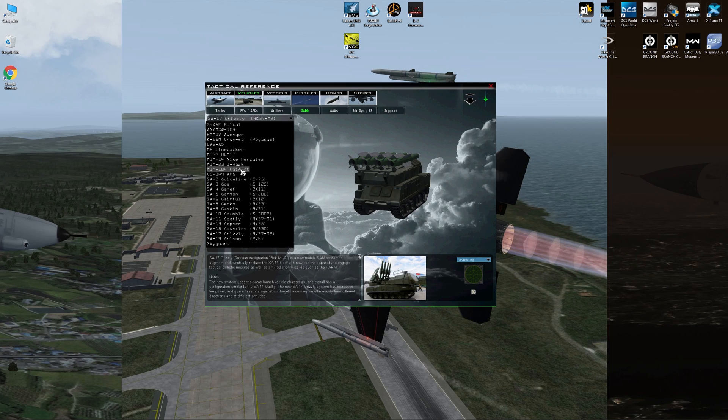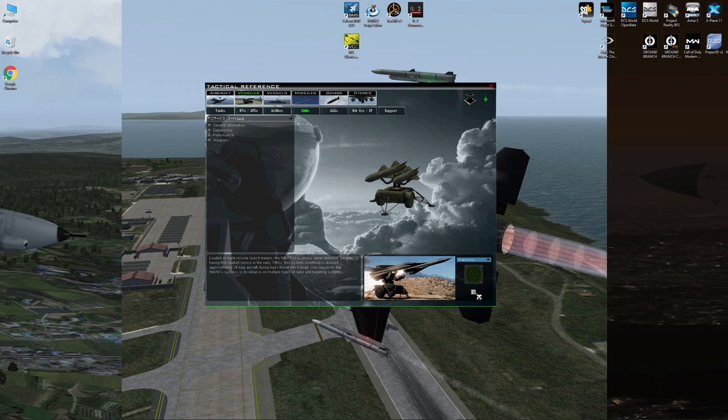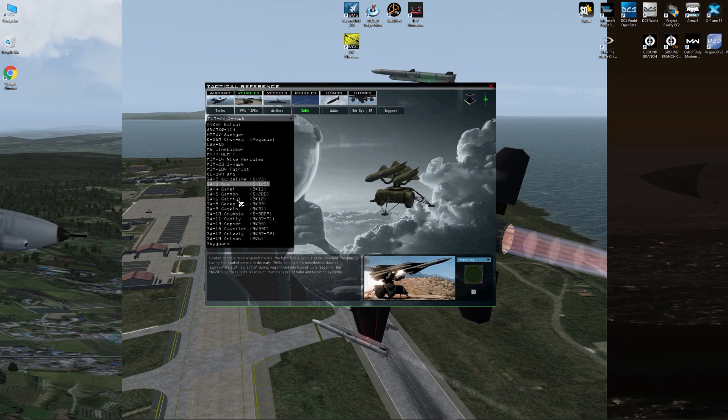One last thing — let's go to the Hawk because usually it's on your side, but let's just hear what the Hawk sounds like. Make sure you go into tactical reference and look at all of the different sounds and hear all of the different sounds from all of the different SAM sites that you will see in BMS.